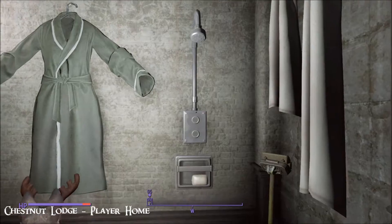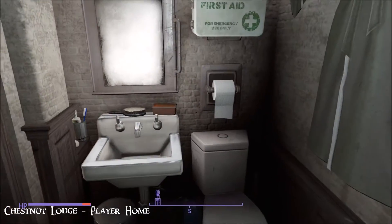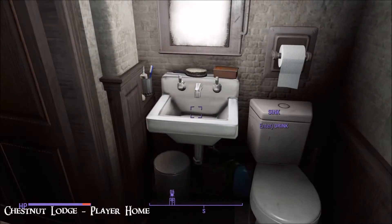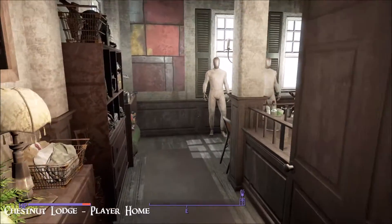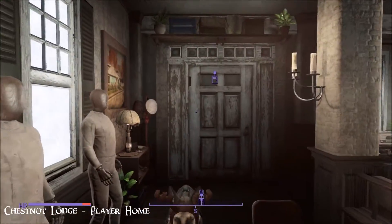There's a shower — don't think it's a working one — a loo, a change-your-appearance mirror, and a sink. And lots of neat decorative touches.